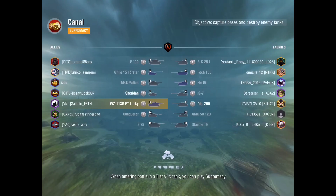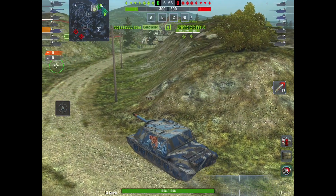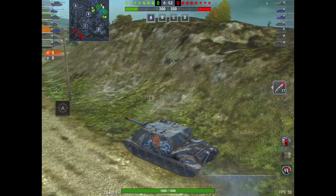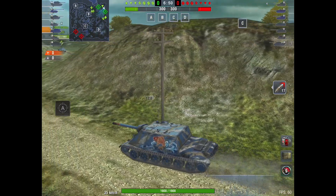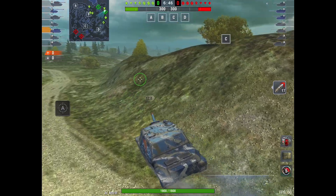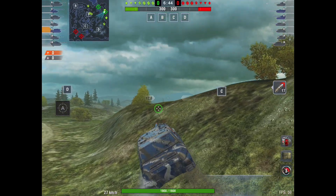Hi peeps, Junction 6 here, and today we're with Saladin in the WZ 113 GFT — the lucky version because he's wearing this camouflage. Let's hope he's going to be lucky in this battle. It's a massive great big tank destroyer, a bit of a monster.